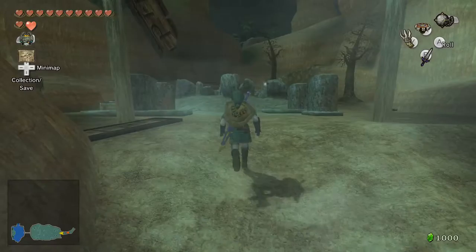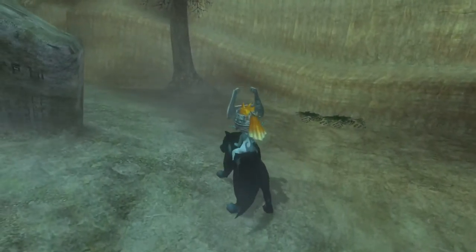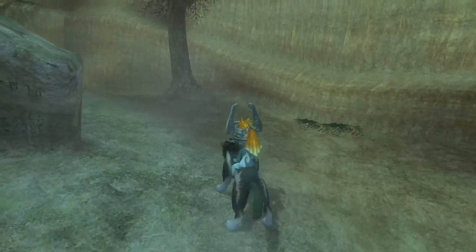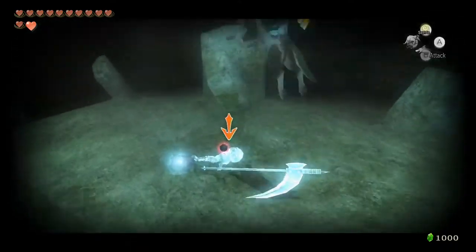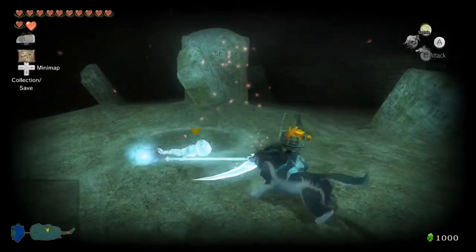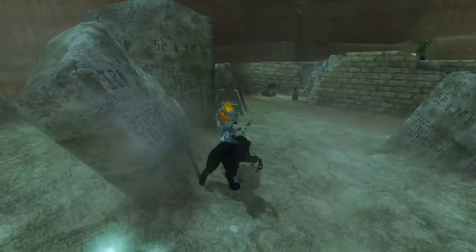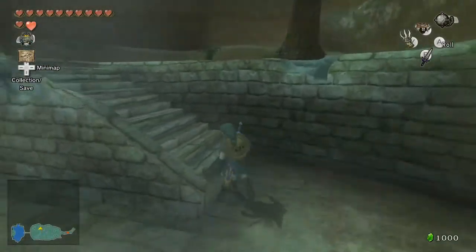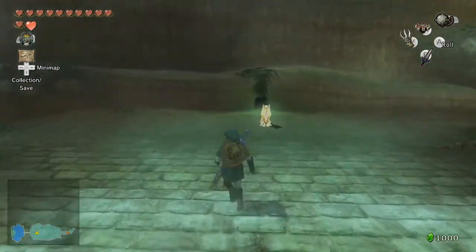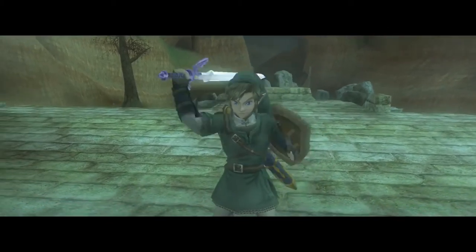One thing before we leave — there was supposed to be a wolf Link here and apparently a Poe. I didn't know there's a Poe here, but there's supposed to be a wolf Link up here so we can try to get that before we leave. So let's learn a new hidden skill, and then maybe if I don't get distracted by something else mundane, I'll do something else.